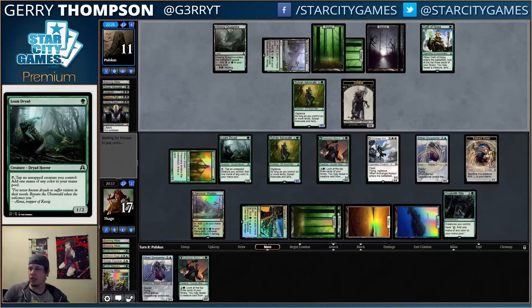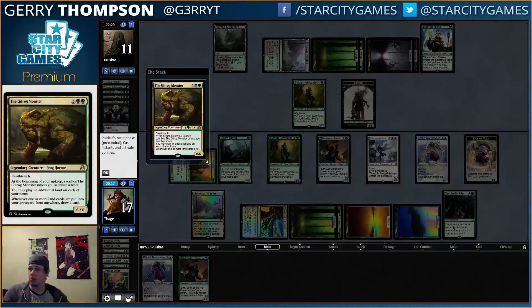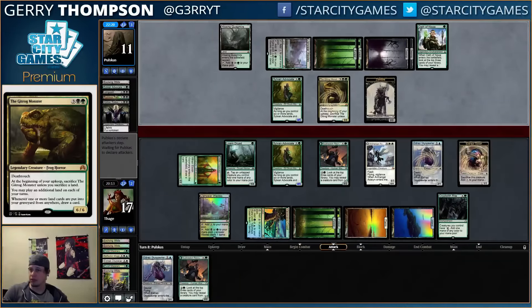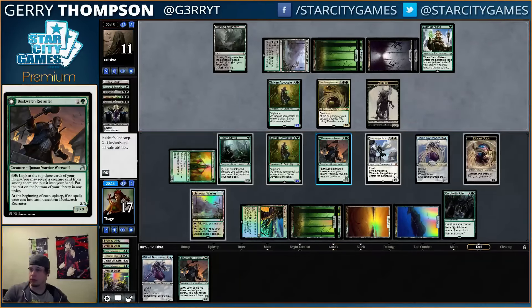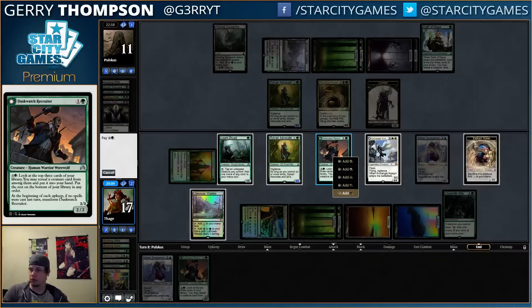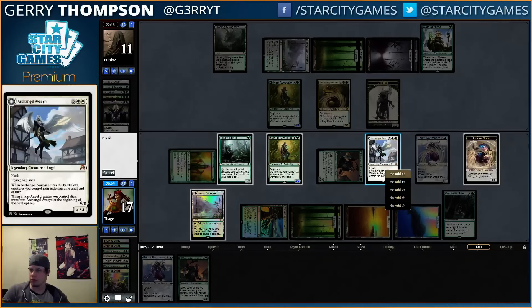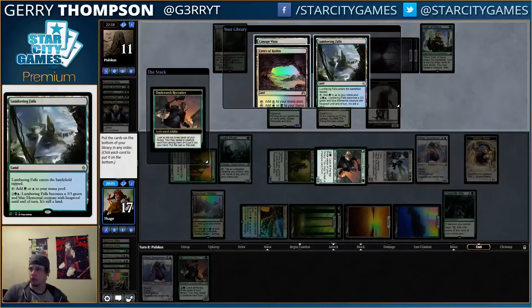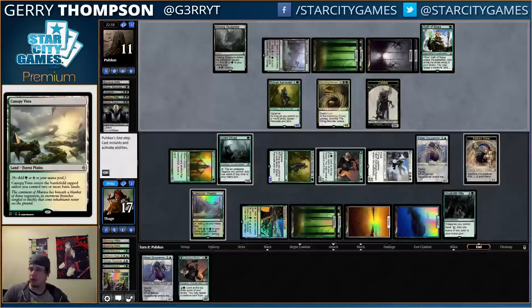All right, their Advocate is big now. They have Sir Froglesworth. All right, we bricked — that's kind of unfortunate. Now we're in a spot where we can't sac the Scion to recruit.